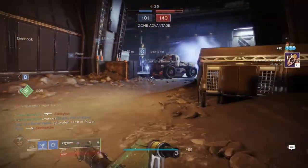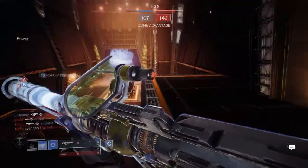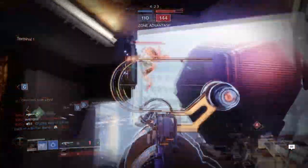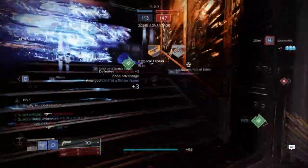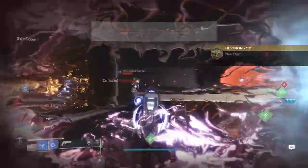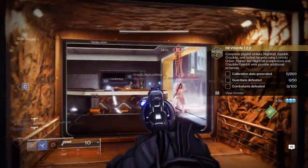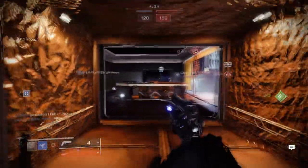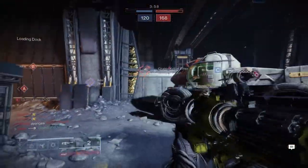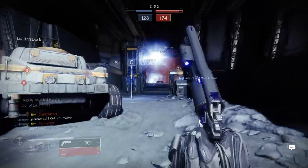Moving on to the whole catalyst questline — you're going to have to do quite a bit, but not a lot. Specifically for the week of the season launching, we have Momentum Control as part of the Crucible rotation. That's basically the prime time you want to do anything like this, and because it's Momentum Control, this weapon absolutely dominates. You have instant wallhacks, one-hit body shots, the whole lot. Basically, you need to generate data by completing playlist activities, killing guardians, and other enemies in PvE within strikes. I recommend Momentum Control for those guardian defeats.